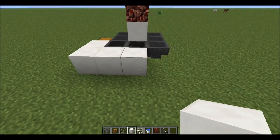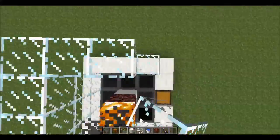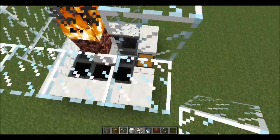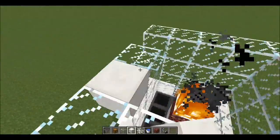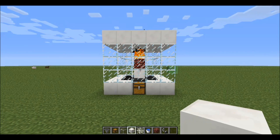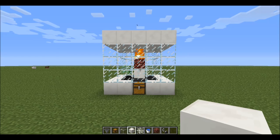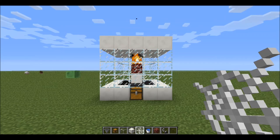I'm just gonna finish off this bottom floor and I'll be right back with you. Now that we have that done, we want to make the pipe for the chickens to fall down, and we want to set this so that they fall down and by the time they reach the bottom, they're adult chickens. Figuring this out, it takes about 58 cobweb blocks for them to grow up, so I put in 59 just to make sure everything works out perfectly. So we're gonna go ahead and do that now.